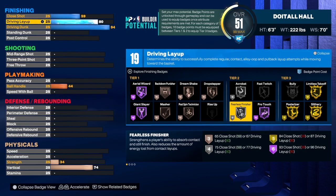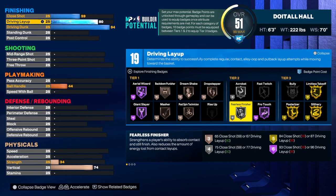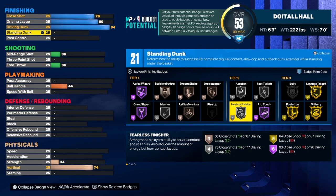For the driving layup we're going to get that up to at least an 80 — you can take it higher if you want, that's totally up to you. For me, silver fearless and silver fast twitch are really really good. If you want gold fast twitch, take your close shot up to 84 or your driving layup to 87. Right now I just have that at 80. For the close shot we're going to get that to a 76 — I've been playing with this combination on my six-foot-three build and I do just fine.